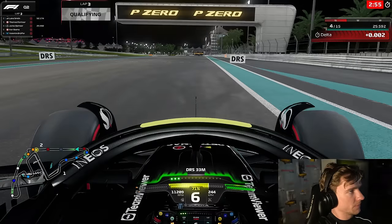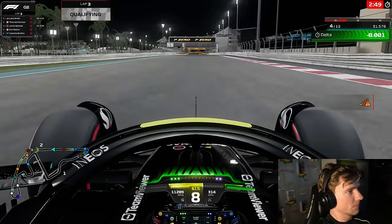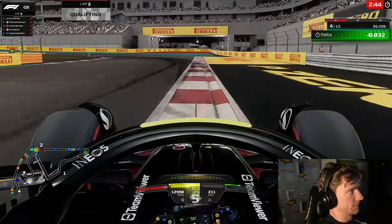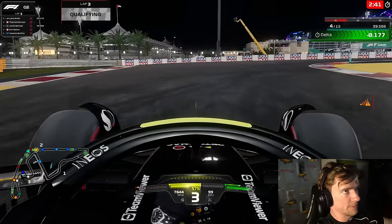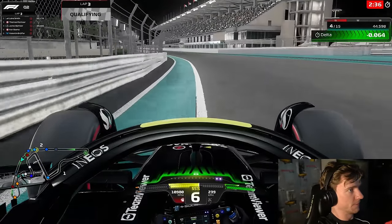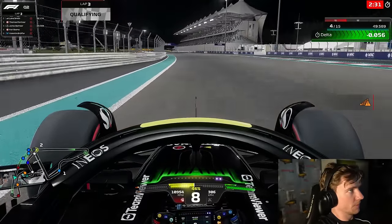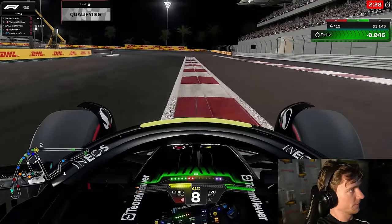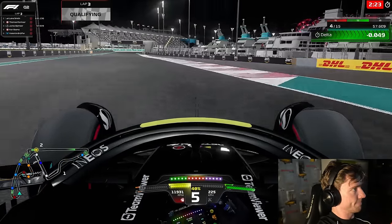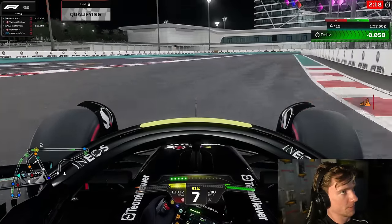An ideal Q3 pole first sector lap would be a 0.0, so we are around half a tenth to a tenth away from that. I reckon no one is doing a 0.0 in Q2 anyway. Through this chicane we go — almost a 110 improvement, so that was really good. Now we go into the final sector, where as I said earlier in Q2 is most of the time to find. It's a 0.143 split this time.